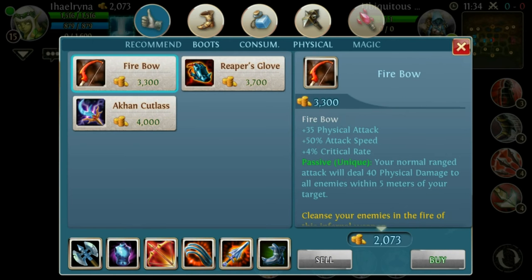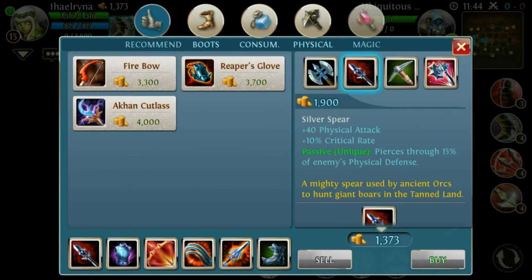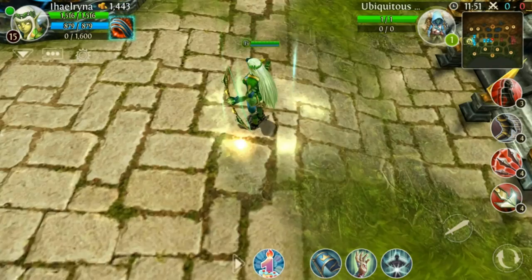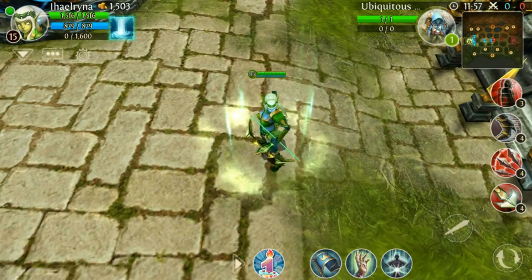You can buy much better items than that. You're just wasting one item slot for a fireball that's really useless. That's the item build for Elf, guys. I hope you enjoyed it — leave a like, subscribe for more Heroes of Ordain Chaos content, and see you in the next video. Peace!